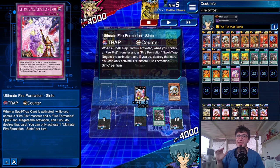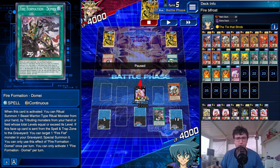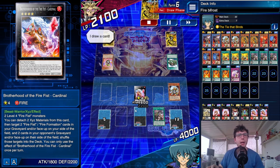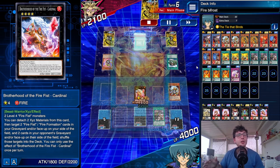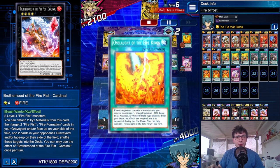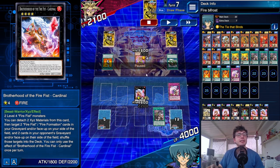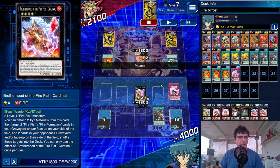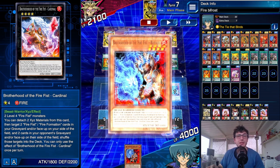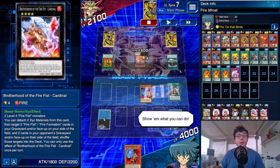Cardinal is here — the perfect answer to Garunix. Cardinal's effect recycles both Hellands, shuffling those monsters back into the deck. Then I activate Domain — even with no Helland — just to be able to activate Cinto, since you need both a face-up Fire Formation spell and a face-up Fire Fist monster. Now my negation is ready. The opponent activates Onslaught of the Fire Kings — Cinto is the perfect answer. I saved Cinto at exactly the right moment.